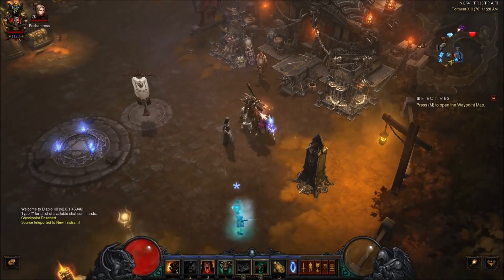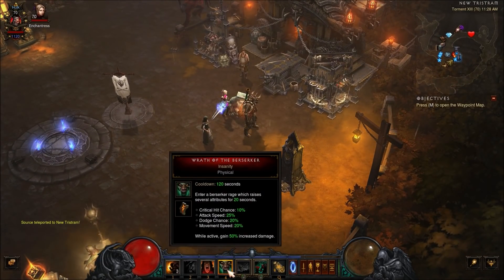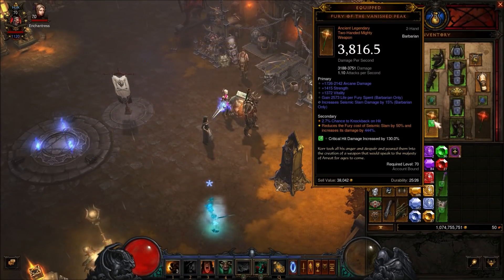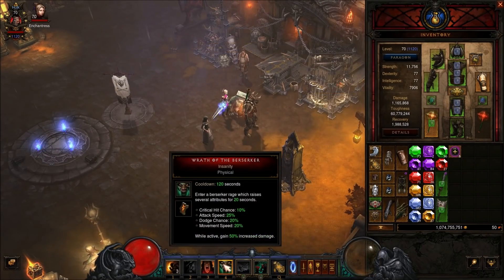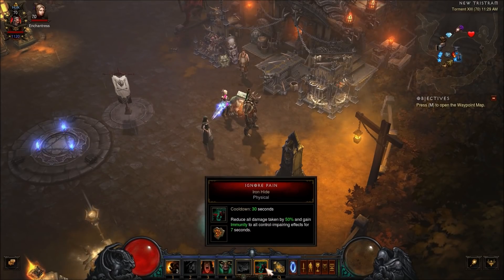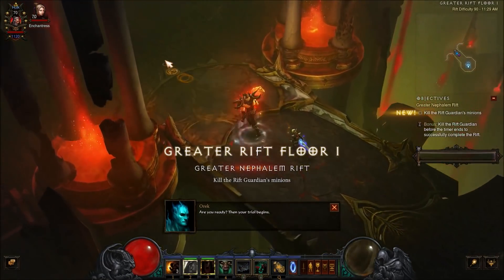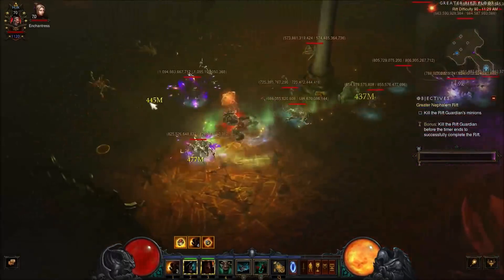One thing to mention about this build: Wrath of the Berserker will be on cooldown for some time, which isn't too different from other classes with big cooldowns — like the Trагoul's Necromancer build where you're constantly waiting. Seismic Slam with the new Bracers of Destruction and Fury of the Vanished Peak still does tons of damage even without Wrath of the Berserker active. You'll want to save Wrath of the Berserker and Ignore Pain for elite packs. One thing: fire chains are absolutely brutal for this build, so try to stay away from them.